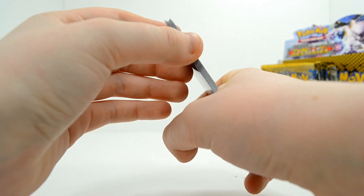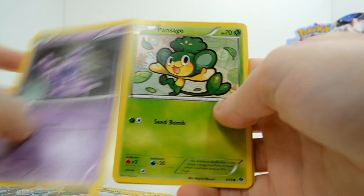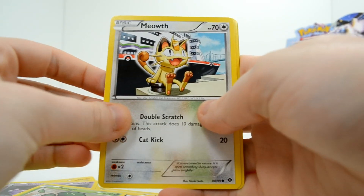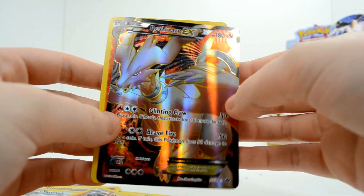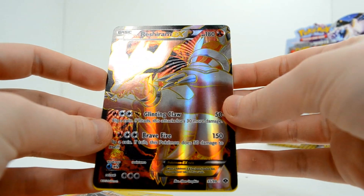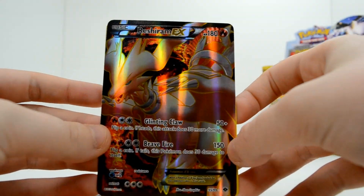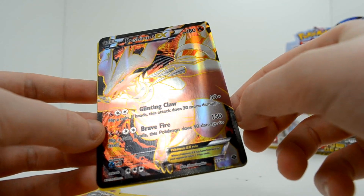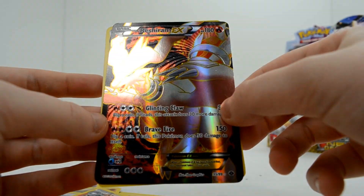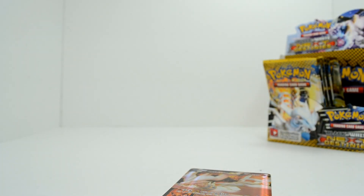Was that something rare? Oh my god, it was! Pikachu, Shinx, Grimer — please be Mewtwo — Pansage, Meowth, Mienshao, Vanillish, Lampent, Simisear, and a Reshiram EX! Oh, that is so cool. I'll take it — I will take anything. Wow, look at the texture on this. Look at that shine. So not only did I pull a Zekrom EX, but I also pulled a Reshiram EX card.